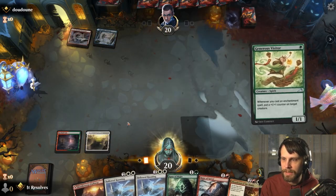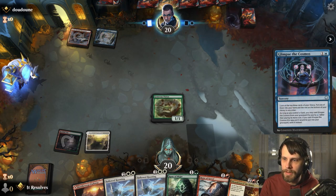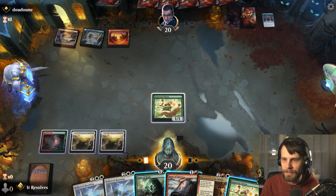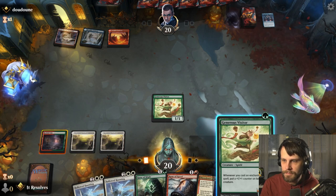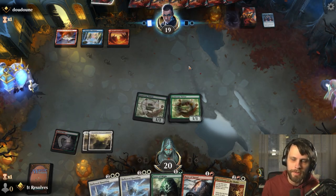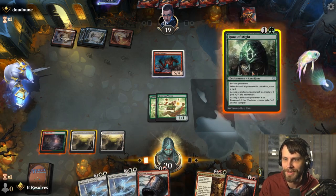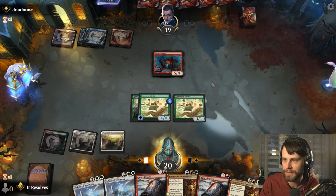Let's throw this out for white — we definitely want to get that going. We'll go ahead and play that Generous Visitor. Chances are this doesn't stick. We need to keep white on the field as best we can. I'm going to go for the second Visitor. If they have multiple burn spells we're going to lose these anyway. They're leaving up a red mana, definitely holding a burn spell hoping to just burn out one of these guys. We're going to stack up counters on the single one to get out of range of the burn.